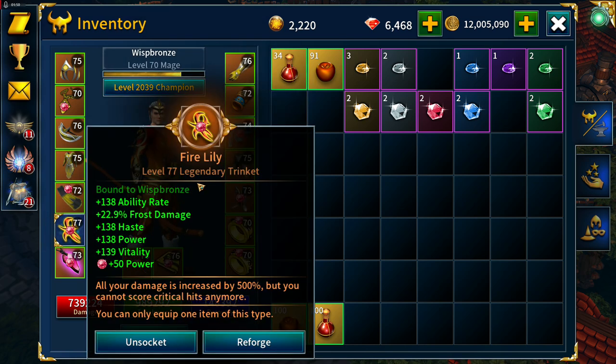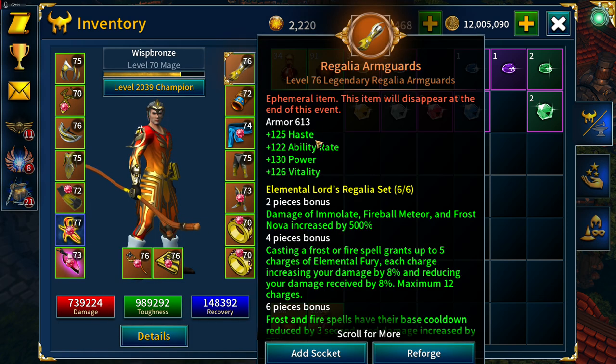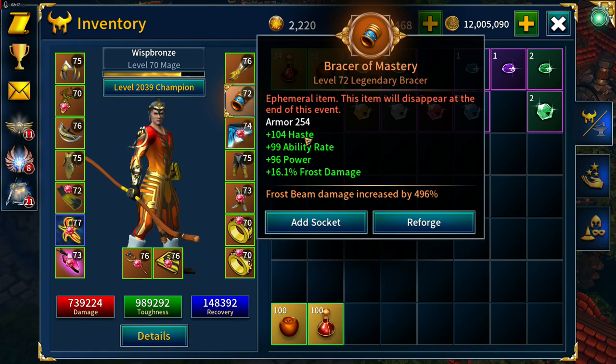The Integralis Mantle is haste, ability rate, power, vitality, also enchanted with power. The fire lily - which I want for my main push - main fire lily character, main account, is ability rate, frost damage, haste, power, vitality from it being celestial. The Talisman of Power is haste, frost damage, power, ability rate.